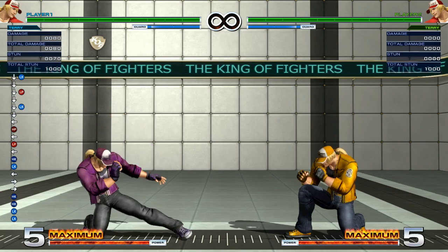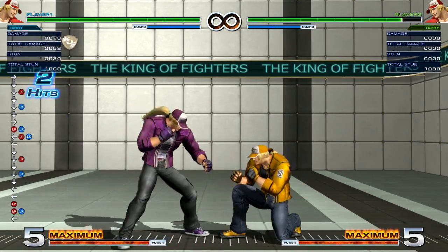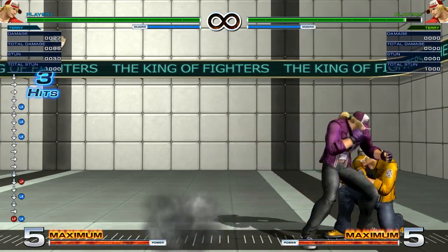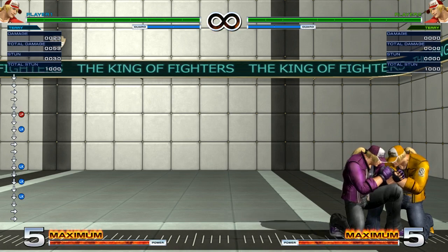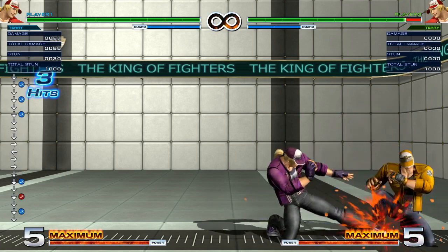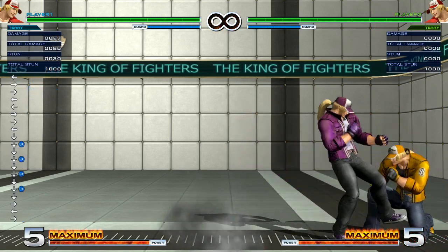Now crouching normals. I'm mainly going to cover crouching A and crouching B because typically crouching B doesn't have special cancel properties. It combos into crouching A, which does have cancel properties into a command normal or a special. But some characters can't combo off crouching Bs together — that's about it.